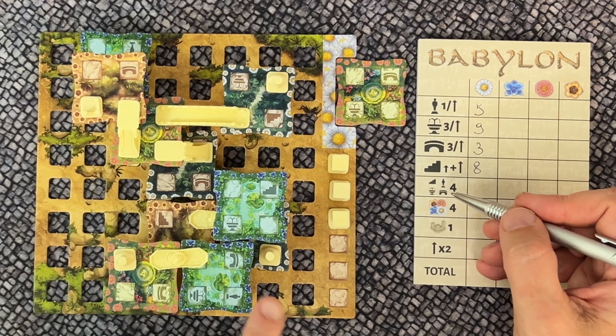For flowers you also score for sets of four different flower types. Each complete set of four different flowers scores points. You also score one point for each belvedere, no matter what level it's on, as long as it's visible. Finally, you score for the highest tile: the level of that tile multiplied by two — so a tile on level three scores six points.